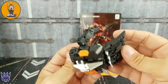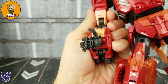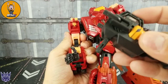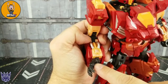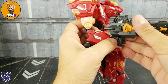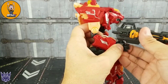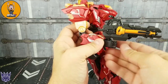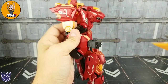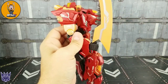The weapons go into the hand in kind of a mixture of Masterpiece style. There's a little tab and a half moon slot — it just slides into that slot and then pegs in as well. So it's almost like Fans Hobby with their little half moon slot, but it also gives you a peg so it holds just fine. The sword works the same way — just slides in, pegs in. Close the hand around it. Works really well.